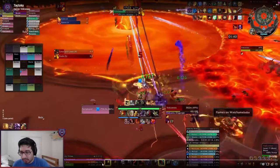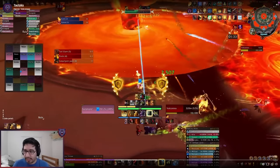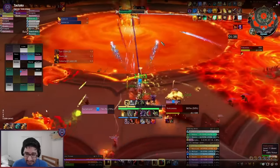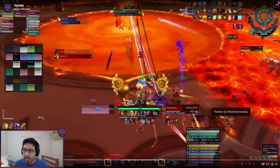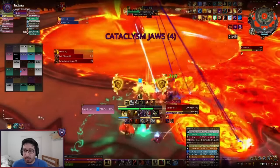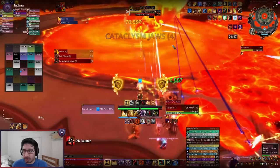I'm tanking the boss with a couple stacks of the debuff, and the other tank has no stacks at all. The Cataclysm Jaws cast is going to come out in five seconds — I'm going to have a massive damage taken increase. When the cast actually starts, you're going to see him taunt off and he takes the Cataclysm Jaws hit with no stacks of the damage amp. This cast will change targets mid-cast, which is why you swap off in the middle of the cast — similar to Rygelon from the previous tier.